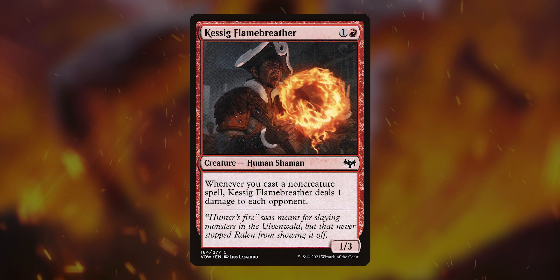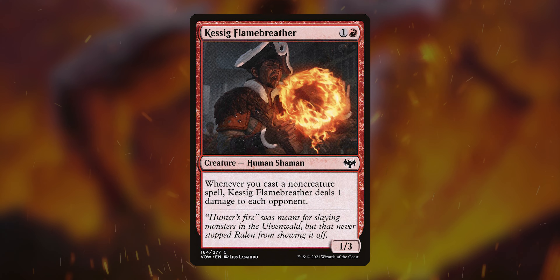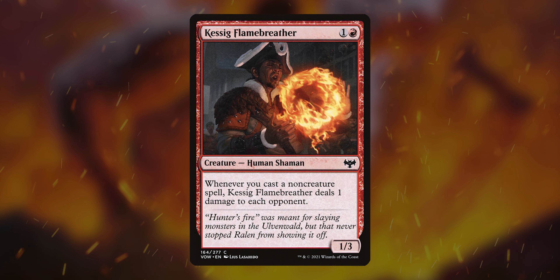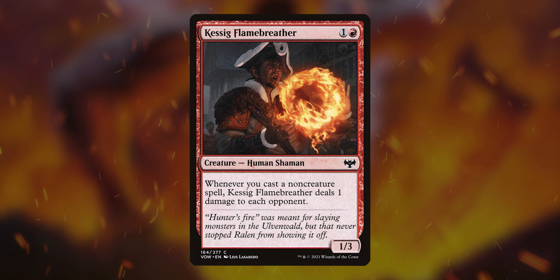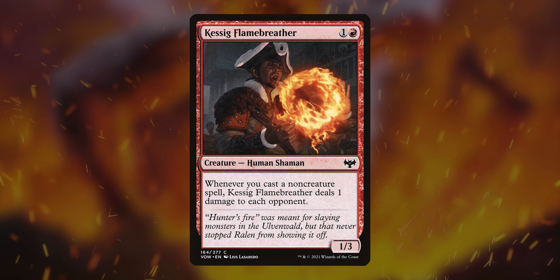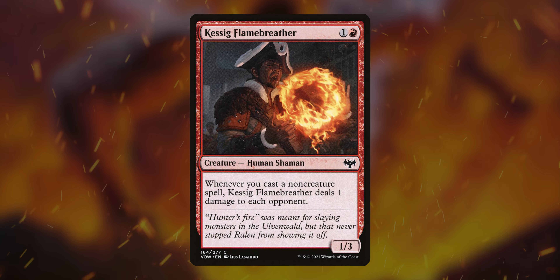Another pauper all-star: Kessig Flame Breather. Whenever you cast a non-creature spell, it deals one damage to each opponent. Spell-slinging decks — let's go. Pair this with the last two, Kiln Fiend and Festival Crasher, and you've got just crazy things going on. It's super annoying to be poked every time you do something in commander, and this does it to each opponent. Not bad for two mana — I really love this card.